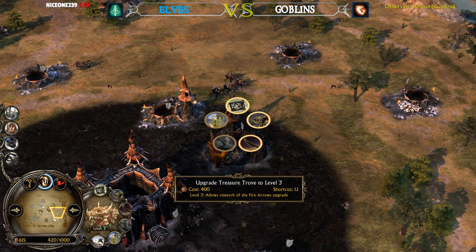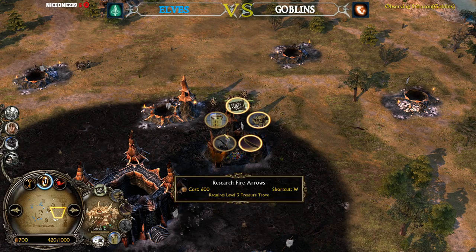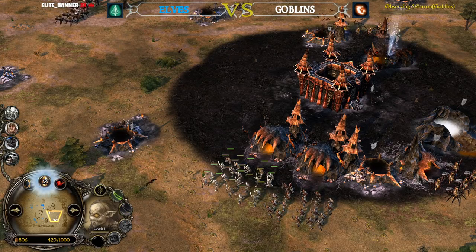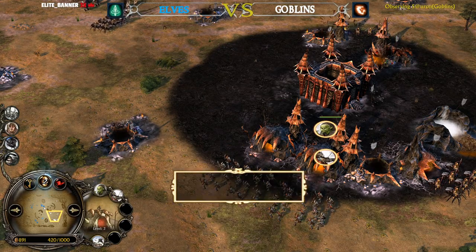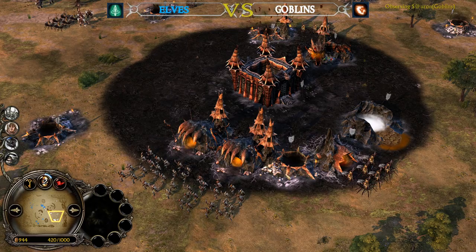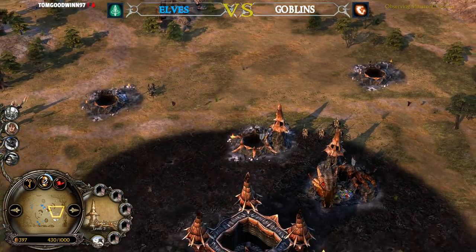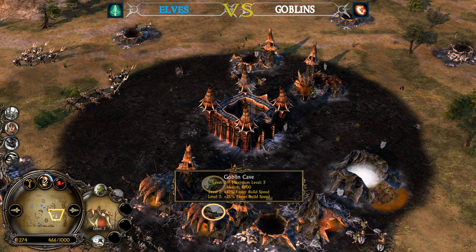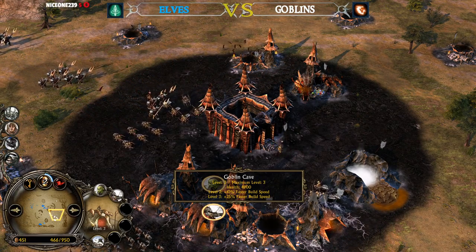The Armory is also getting upgraded to level 3, meaning we might see the Spire upgrades purchased very soon for those Goblin Spider Riders or Goblin Archers from the Goblin Cave level 3. Every level 3 building acts like a tower as well — they're also very tanky. Look at this HP: 4,900, which is quite a lot. For comparison, Elven Barracks at level 1 has 3,000 HP.